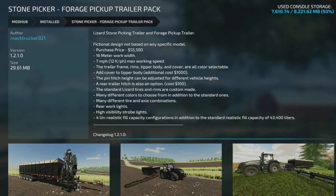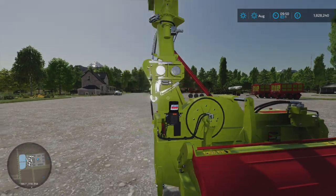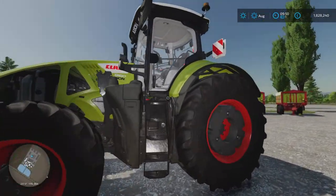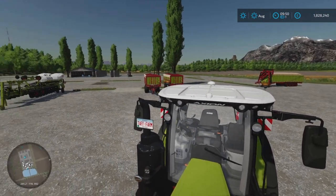This is what I use for stone collecting, and this is the stone pack — the forage pickup trailer pack. This kit I'll never go without; I've got this on every map. And this is the forage pickup, or the lizard forage pickup. What a lovely bit of kit. You see this on every one of my farms. This is the Class, or the Class pack.